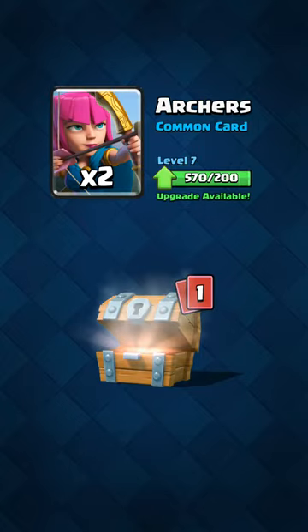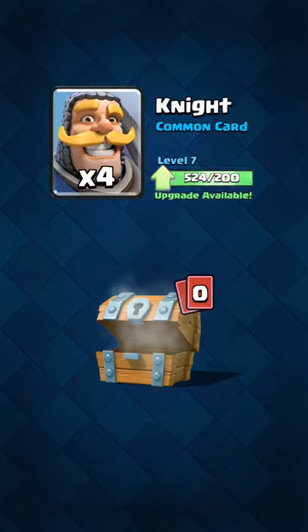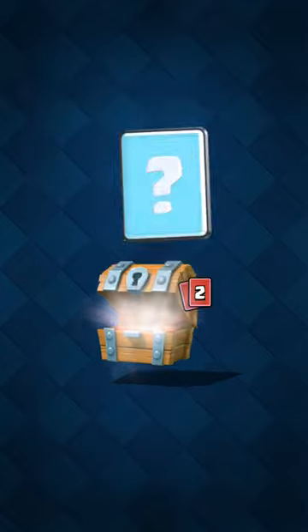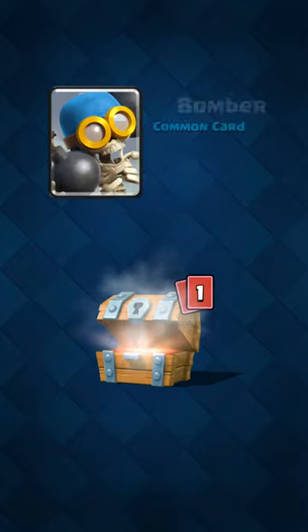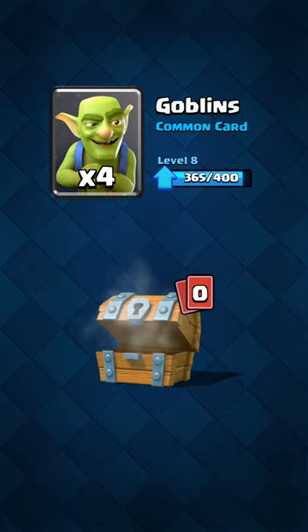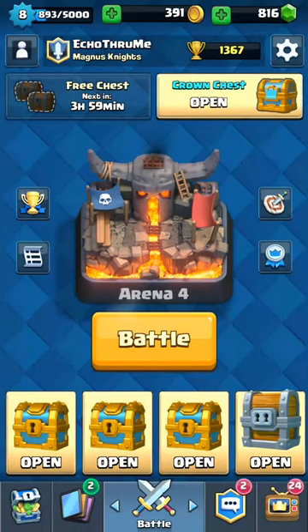Alright, a little bit of gold. A couple of archers, which, as you can see, I don't often use. And the knight, which also I don't use. So far, starting off with a dud. Next wooden chest — a couple of gizmos, my bomber — I could use an upgrade on him — and a few goblins. Okay, slow start.